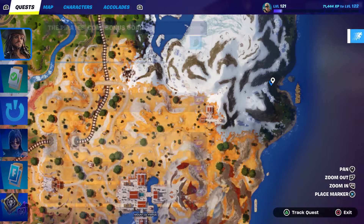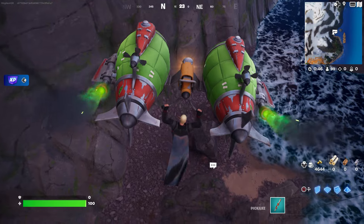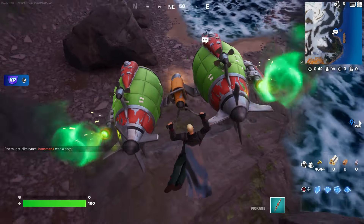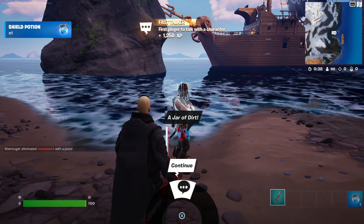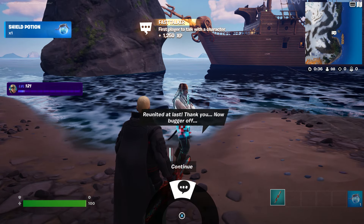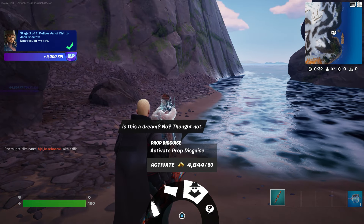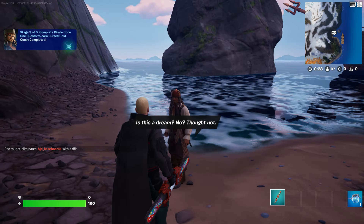At this moment we're going to do the 'Plunder Gold Bars' challenge. Captain Jack Sparrow should be in this location right over here. All you have to do is speak to him - keep speaking to him, give it to him, and there you go. You give it to him, you speak to him, and that's how you complete the challenge.